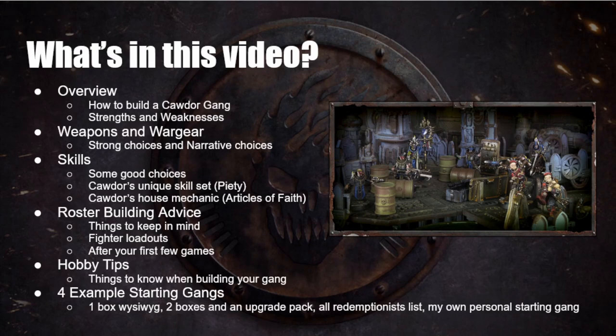Then we're going to look at some skills and give you ideas about good skills to take, plus an in-depth look at Cawdor's unique skill set — the Piety skill set — and Cawdor's house mechanic called the Articles of Faith. Moving on, we'll look at roster building advice, some general tips for starting your gang, suggested fighter loadouts for each fighter type, and some advice for what to do with your gang after your first few games.